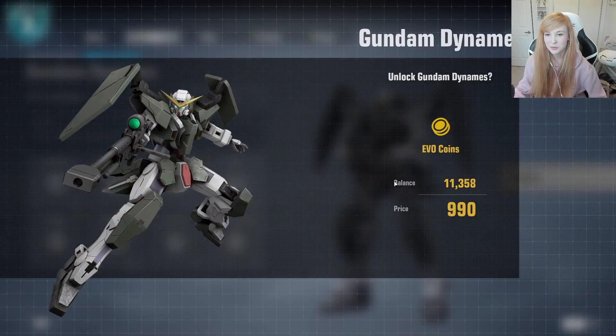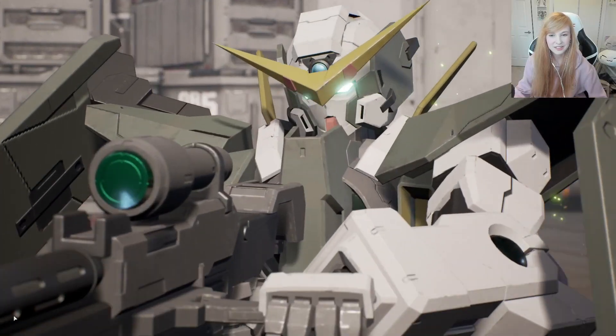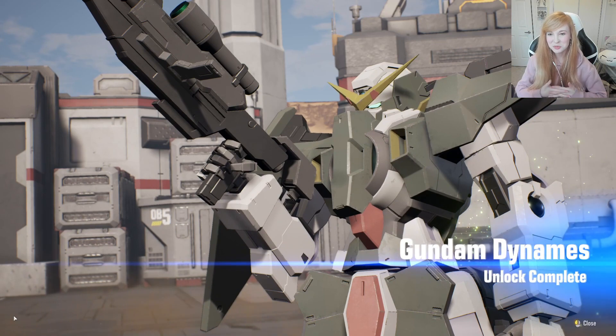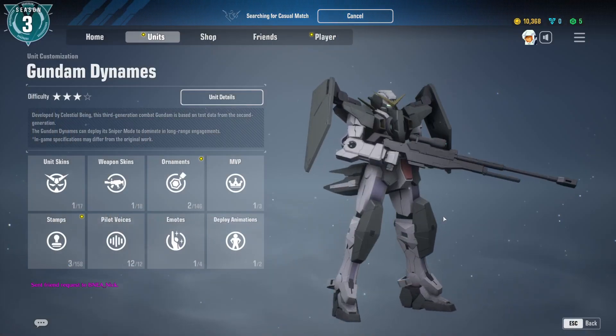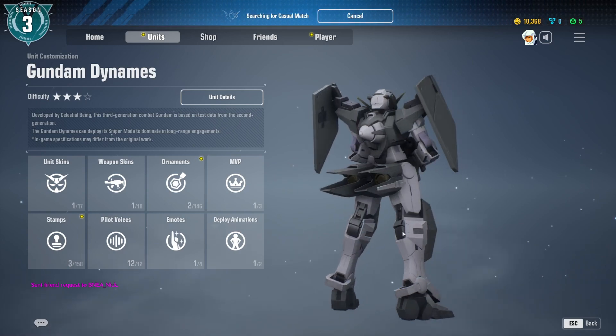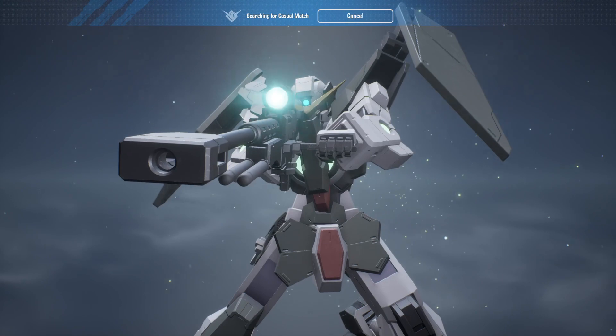First, we start with an unlock using our EVO coins. Let's check out the initial animation — simple but sweet. The full 360 view — he looks really cool even just as his base. I'm excited to see all of the skins for this guy.